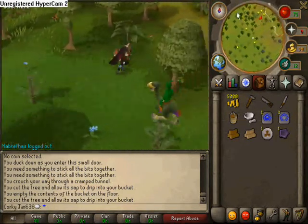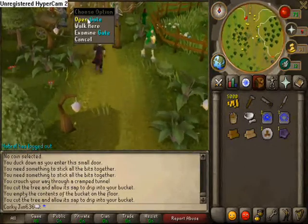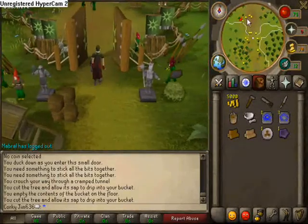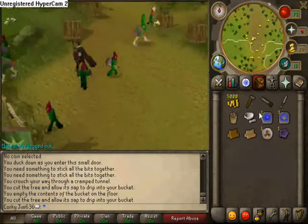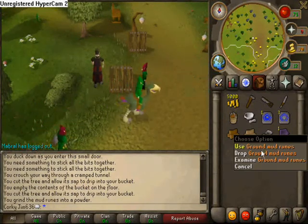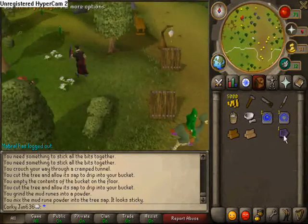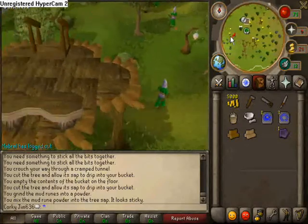Once you've got your bucket of sap, you need to grind your mud rune. Use the pestle and mortar on your mud rune to get a ground mud rune, then use that with the bucket of sap and you'll get magic glue. That violet pentagon will come in really handy because it's the highest value shape you can have, so don't drop it.